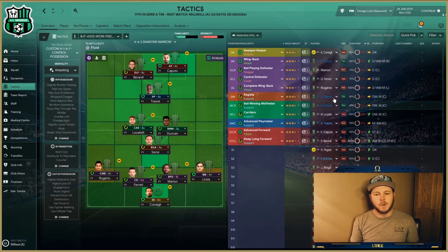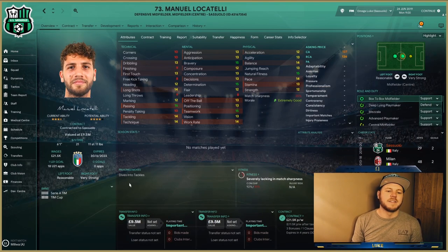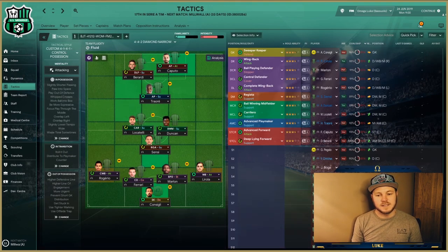The second team is Sassuolo, who have a couple of players who can play the Regista role. Unfortunately, the main man who can play it — Sannesi — is out on loan. The man we can use is Locatelli, who I really like the look of. I've just bought him for my World Domination save. He was a wonderkid a couple of years ago and he's very good indeed.